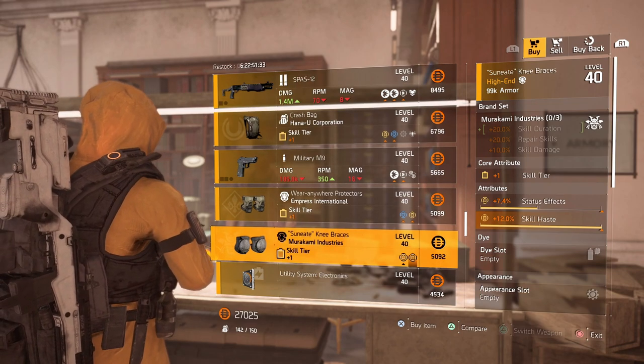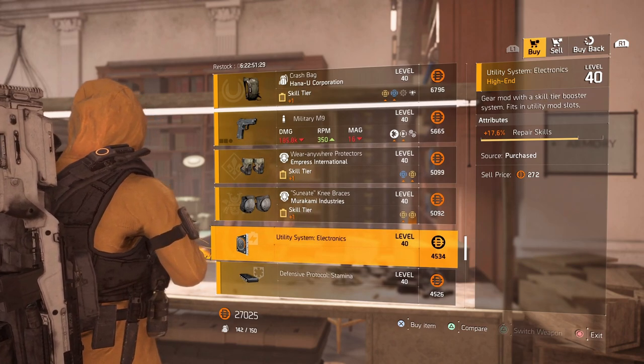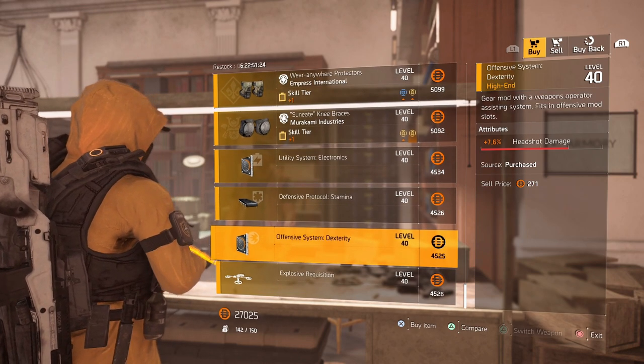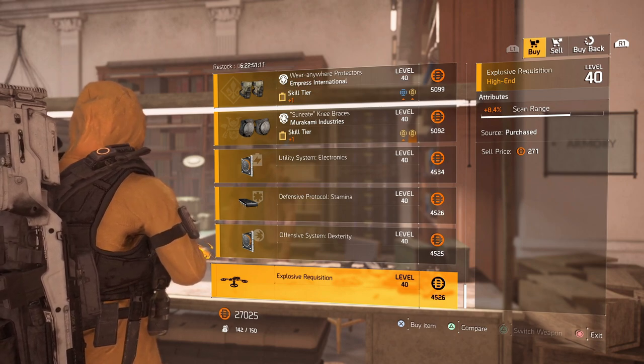At the clan vendor there are also Empress International knees with skill tier, explosive resistance, and repair skills, Mukami knee pads with skill tier, status effects, and skill haste. The mods this week: a 17.6% repair skills mod, an 11% protection from elites mod, a 7.6% headshot damage mod, and an 8.4% scan range mod for a drone.